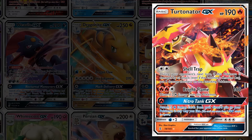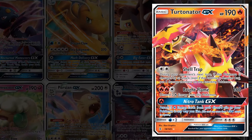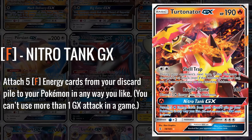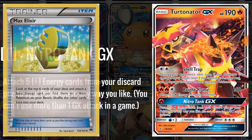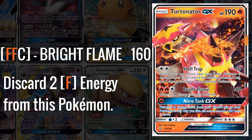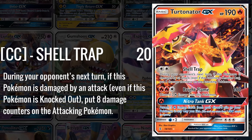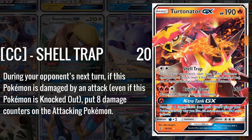Turtonator GX was an immediately impactful card right upon release, as it slotted into the already existing Volcanion EX deck. With Garbodor around, the deck could not afford to play as many item cards for as fast a setup as it would prior. So Turtonator GX fit in with its Nitro Tank GX, which allowed you to attach 5 energy cards from the discard pile to your Pokemon in any way you like, letting the Volcanion deck rely less on item cards like Max Elixir. It also has the Bright Flame attack, which did 160 damage that could be boosted further by Volcanion, and the Shell Trap attack, which hit for 20 and dealt 80 damage back if the opponent attacked into Turtonator — more reliable than you might think for swinging some matchups.